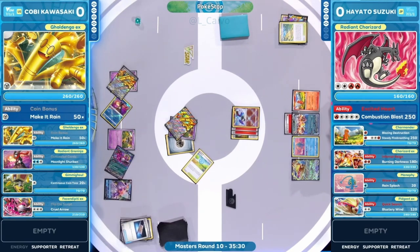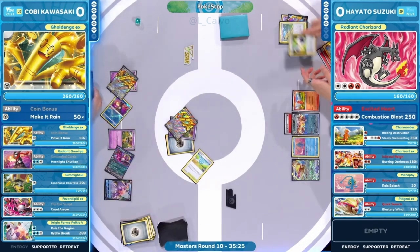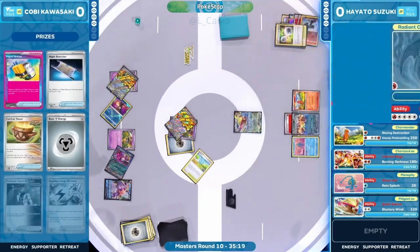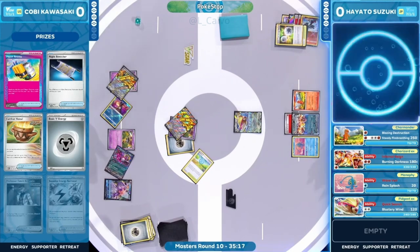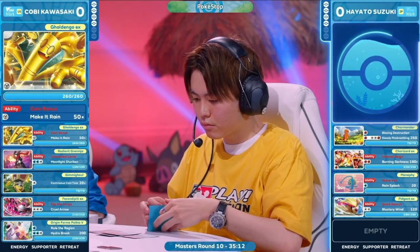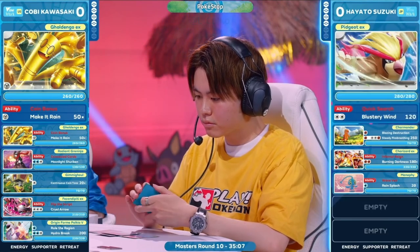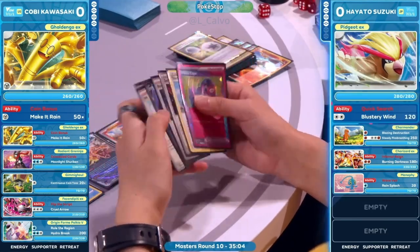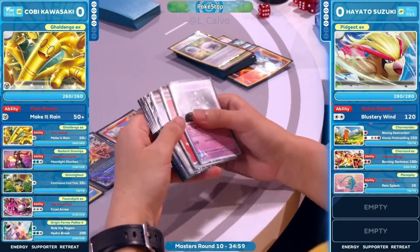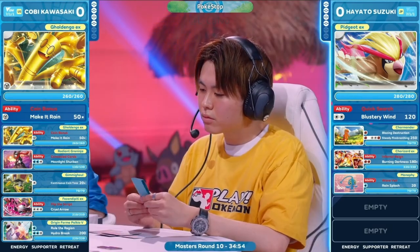That sets up the prize mapping perfectly for Hayato. Palkia V is also joining the bench. Night Stretcher comes into play, and we're seeing energy being discarded from Kobe's hand to get the knockout on Radiant Charizard — an additional prize card chosen. Now we're up to four-four between both players, tying up the match. We've already seen four fire energies; it looks like the last one is in hand — plenty of firepower to work with.